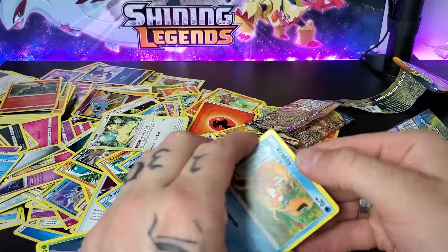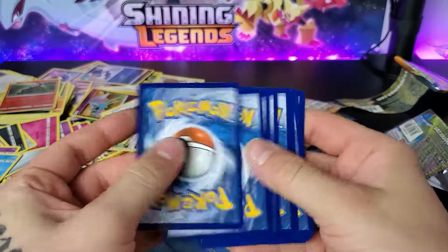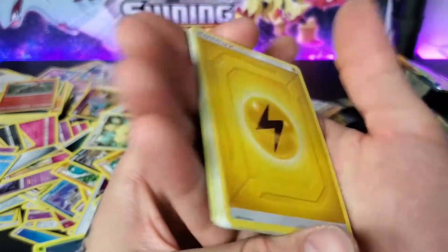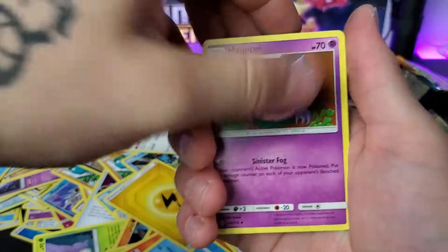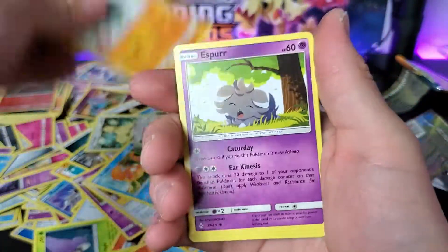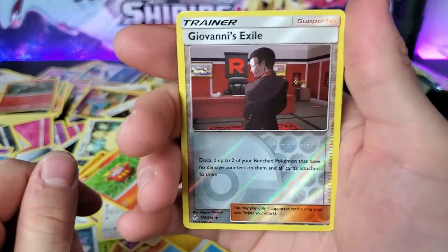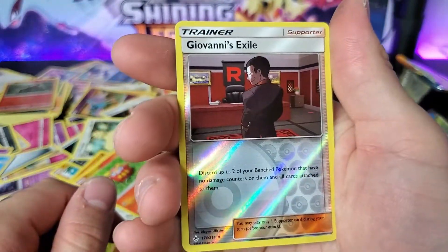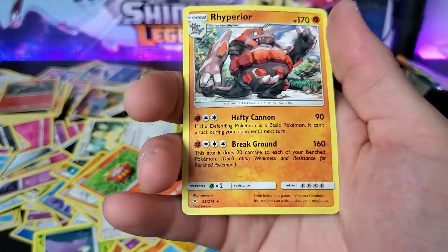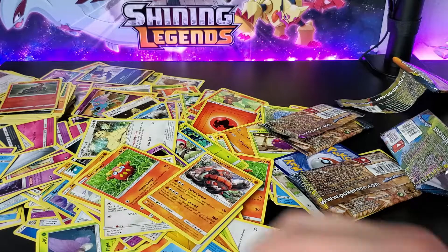Alright, Krabby my dude. Codes, my dude. 1, 2, 3, 4. Electric Energy, Haunter, Lieutenant Surge, Electro Radar, Krabby, Rauloo, Erpurr, Porygon, Dramamooka, Giovanna's Exile in Reverse. End card — Raifurier in a non-holo version. Not bad, not bad at all.